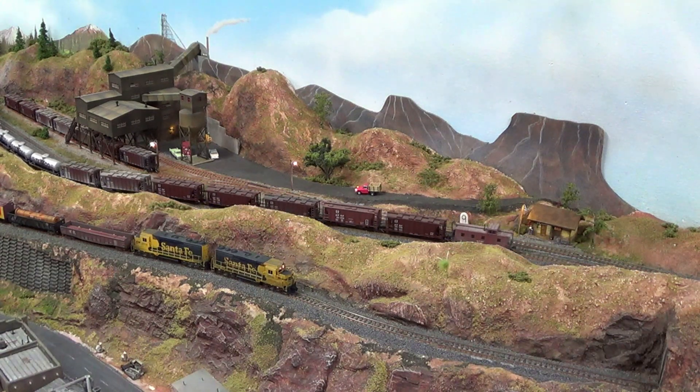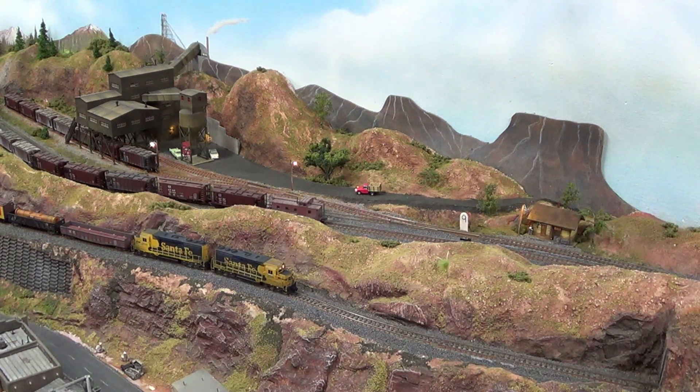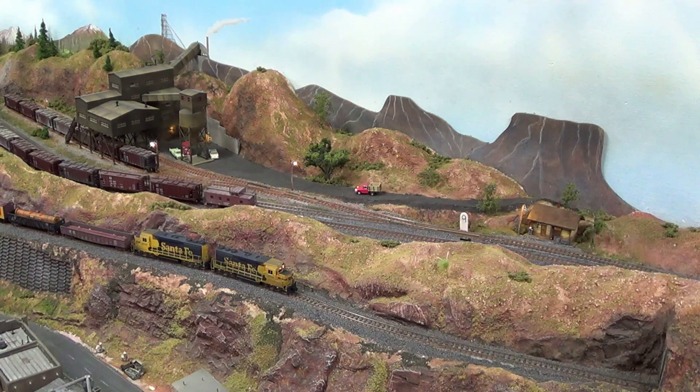We're going to reverse and head back into our train. The Santa Fe train in the foreground has a hotbox. We're going to have to wait until they get that fixed, and then we'll proceed downhill after we crest the summit.